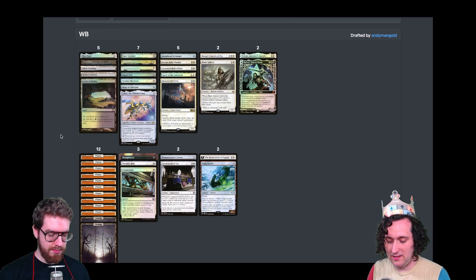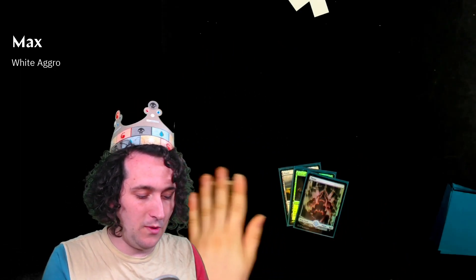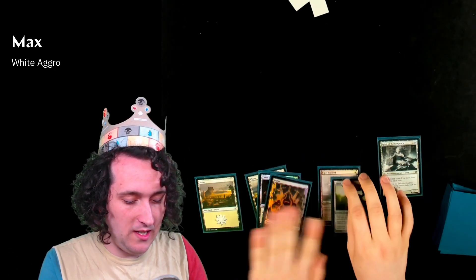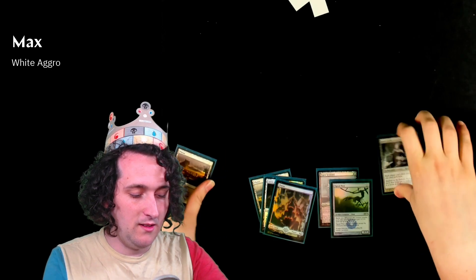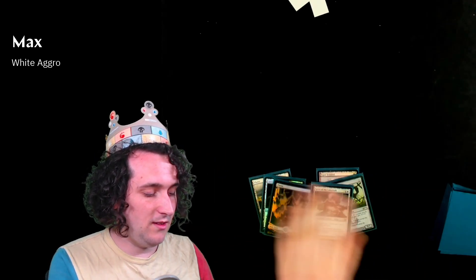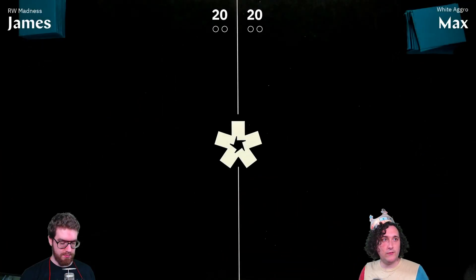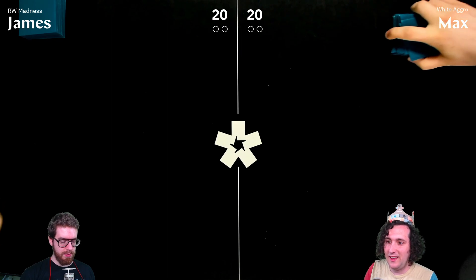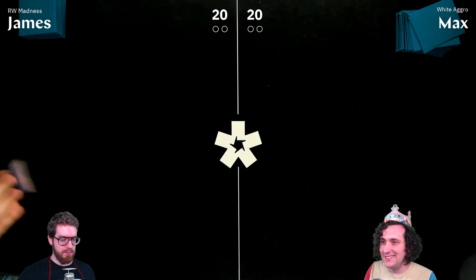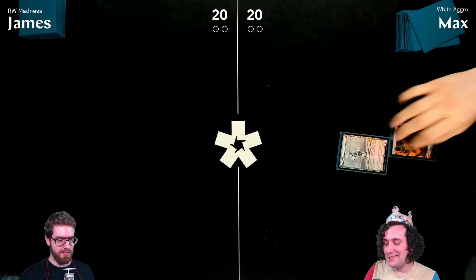Game 1 begins. Max is on his six-card hand after a mulligan; James won the die roll and is going first, also on six. They're ready to start, though James notes his hand got a bit worse after the mulligan.